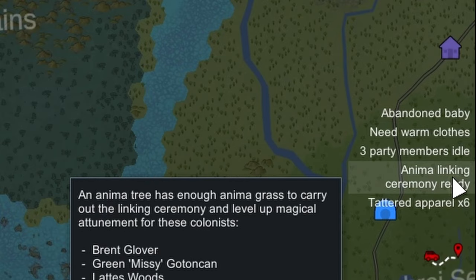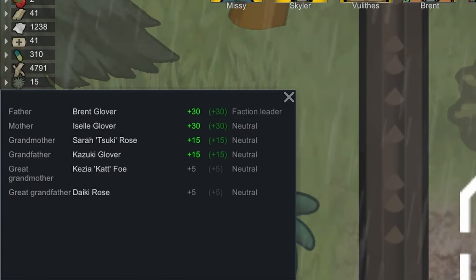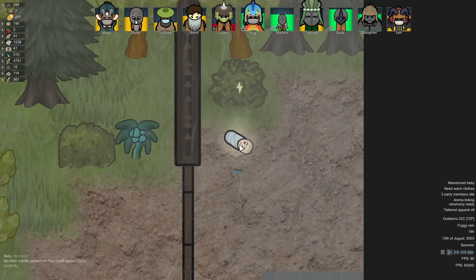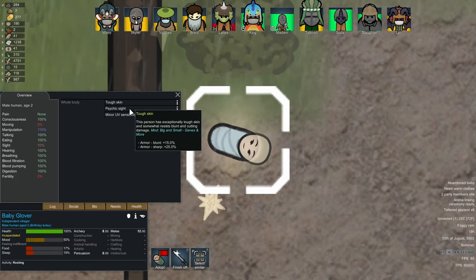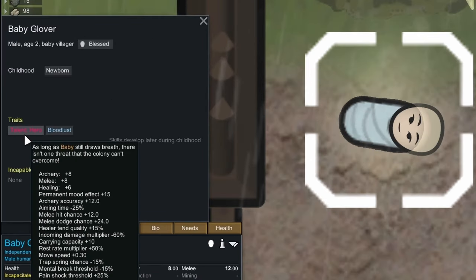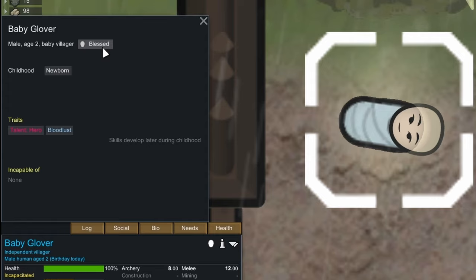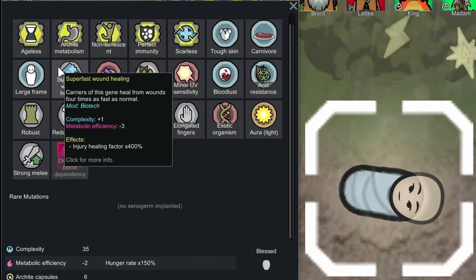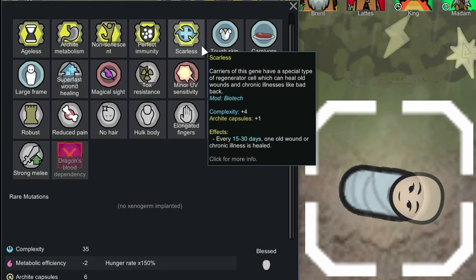We've got a baby - Baby Glover - it's Brent's, and it's the one that went missing. Oh, you're glowing, how weird. Oh my god, you're a hero! We haven't had one of them since the ogre right at the beginning - the one we gave away to the empire for marriage. You're a blessed one.